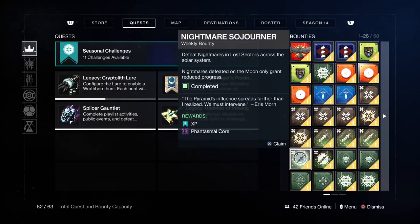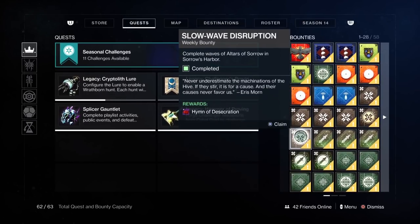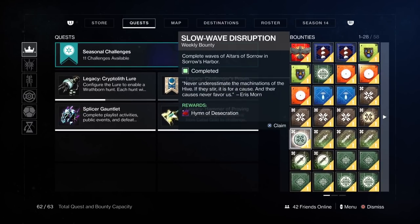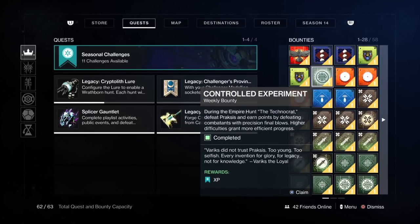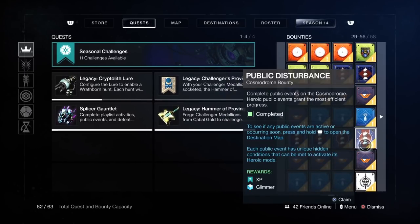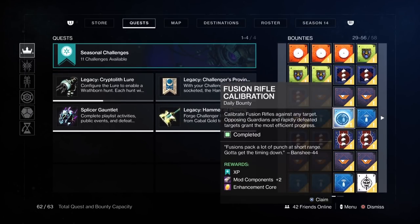The other weekly bounties are Nightmare — you've got those. Moon, definitely good ones to do because they give you really high XP. They take a bit of time, longer than average, but they're worth doing. You do your weeklies, that's how you start. Europa has weeklies. And Cosmodrome. But they've done away with Gambit, Gunsmith, and Crucible weeklies — they don't exist.